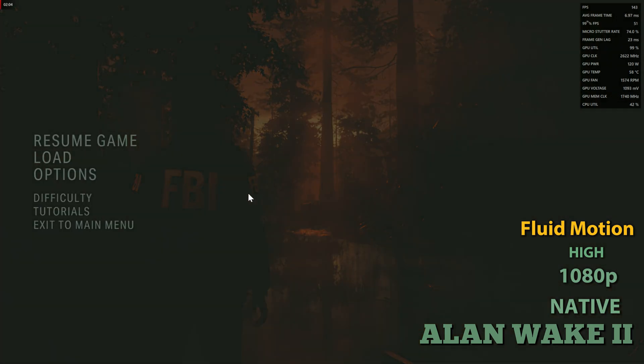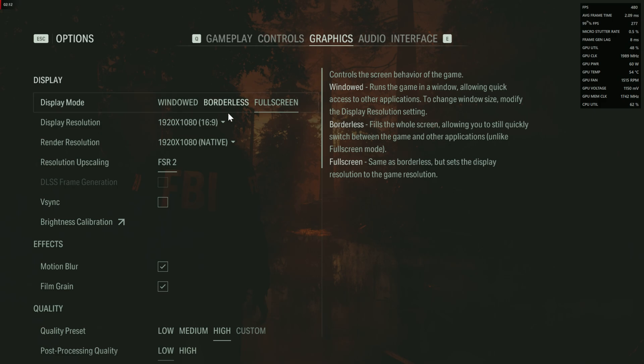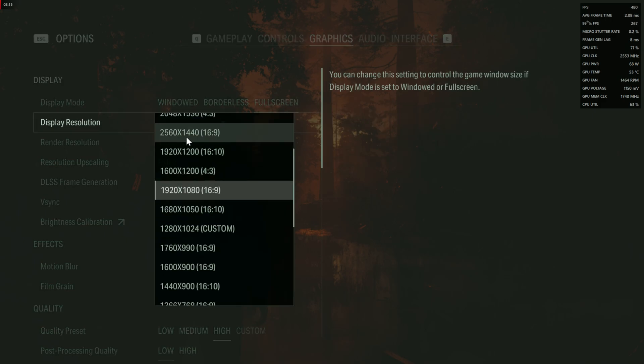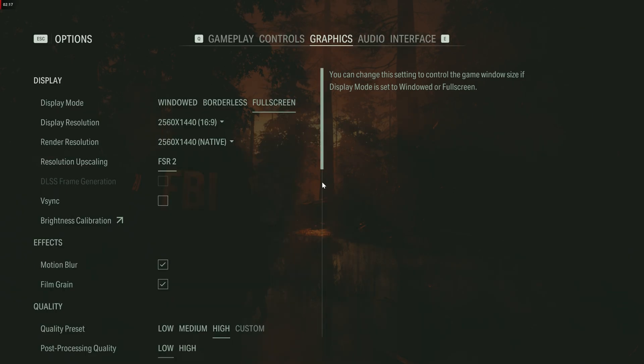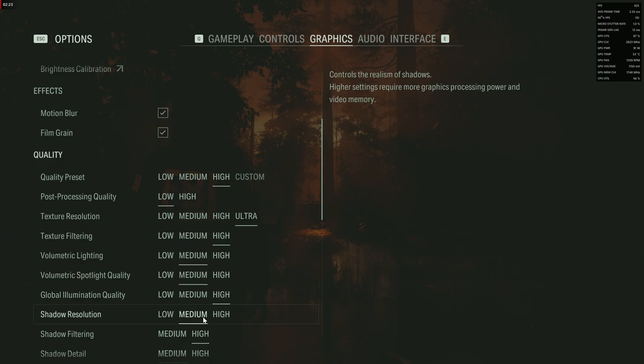There is still more we can do in the settings — we haven't enabled FSR yet. So we can crank up the performance and quality. If we increase the resolution to 1440p and leave other settings the same — no FSR, no V-Sync, high preset — let's see what happens.